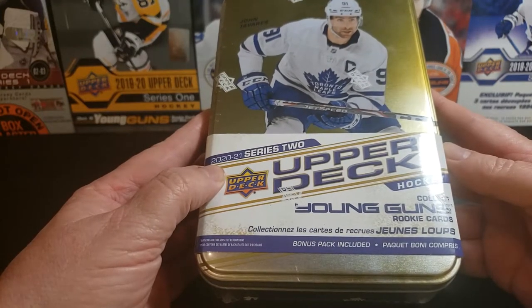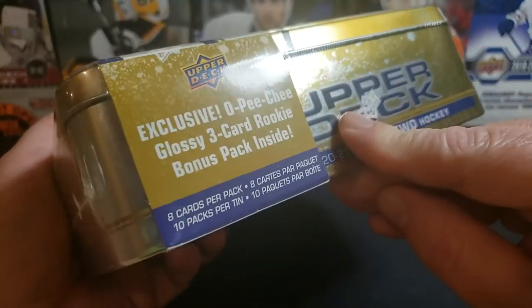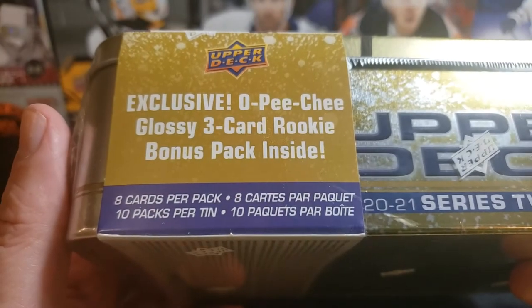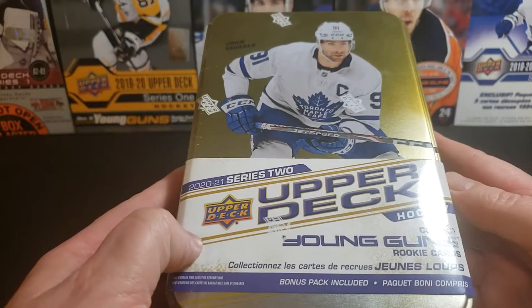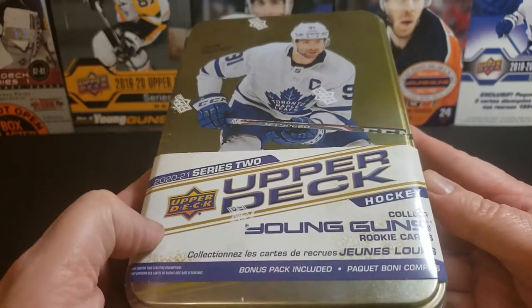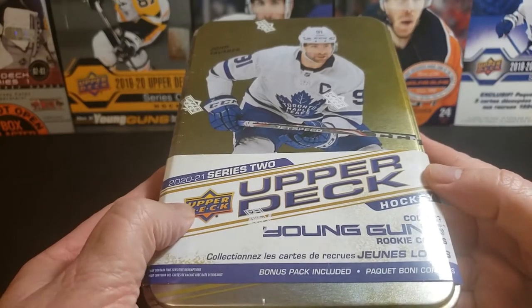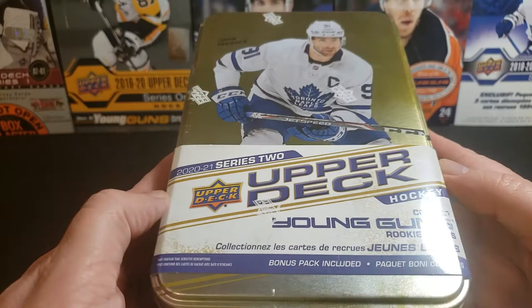This is one of the first tins I'll open for hockey. Inside there are ten packs, eight cards per pack. That's probably a good deal value-wise because those blasters were pretty close in price to this and there weren't as many packs — I couldn't get anything good out of those at all.